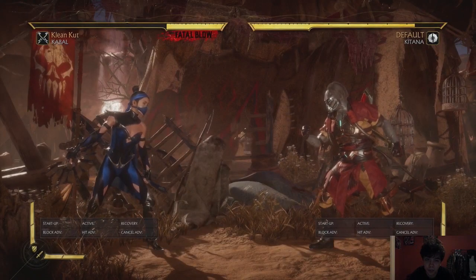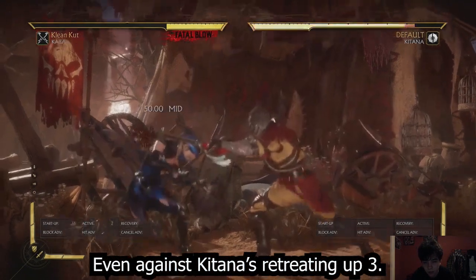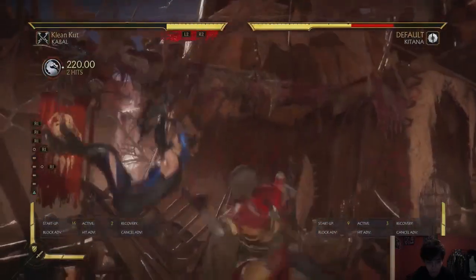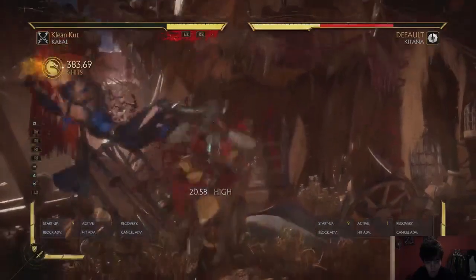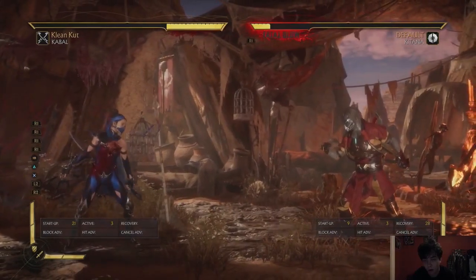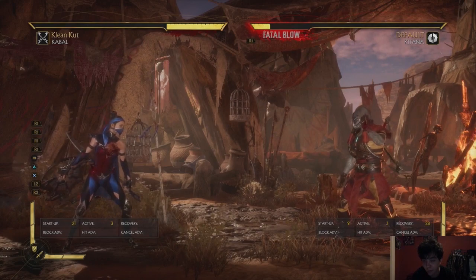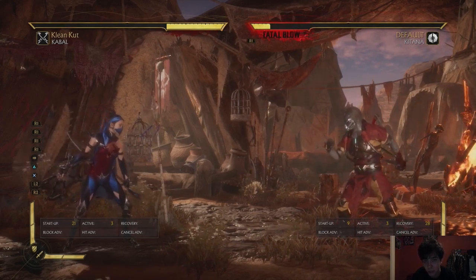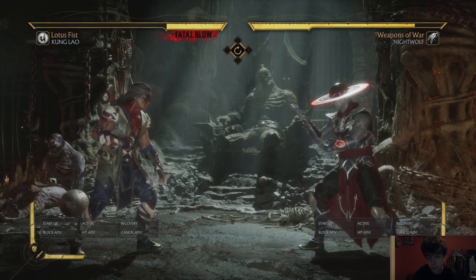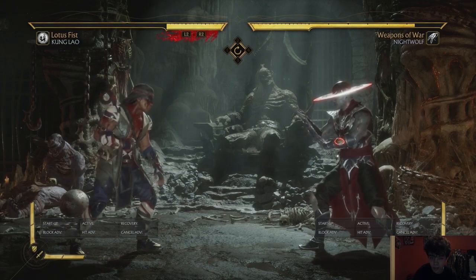Now bringing it back to Caval to show you just how exaggeratedly high the reward is compared to the risk — we just took a wakeup 3 that is normally the hardest to do anything about on block and did 64% damage to the opponent for trying to use it once. That sends a strong message to the opponent. Try to find as many whiff cancel situations as possible, just to make sure you can threaten your opponents with very high reward and low risk cancels on their wakeups.